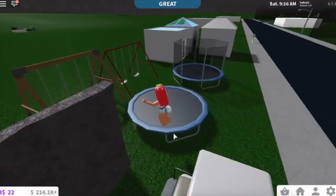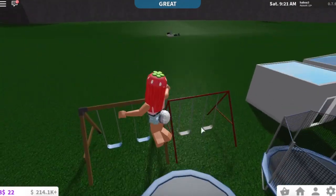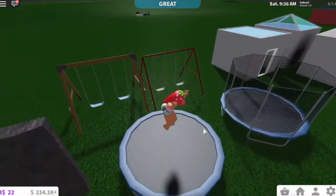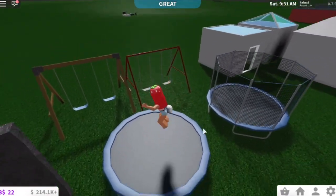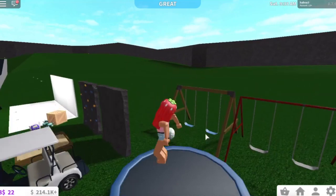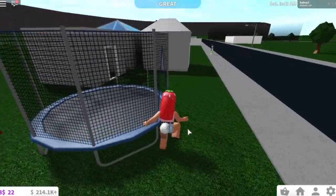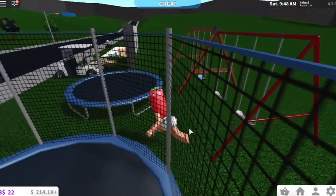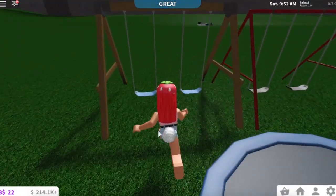There's a trampoline! I kind of wish they added a feature where you can jump automatically. Wait, is that the feature or am I just jumping? It looks like I was jumping higher than usual. In Adopt Me, when you go on trampolines it makes you jump automatically - I wish this one would do that too without pressing the space bar. It could be different on mobile since I'm on computer. This one has netting which is perfect for kids so they can't fly out.